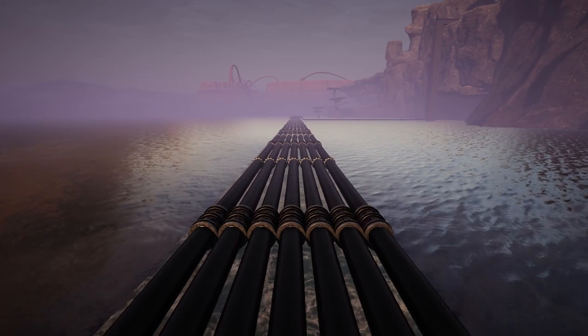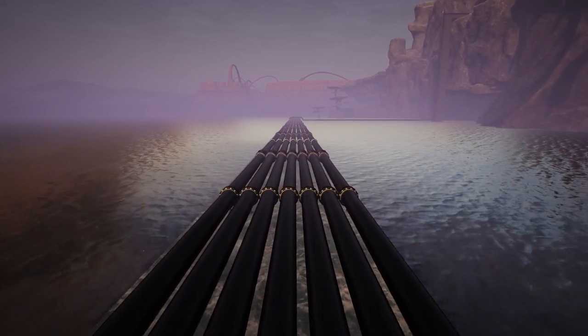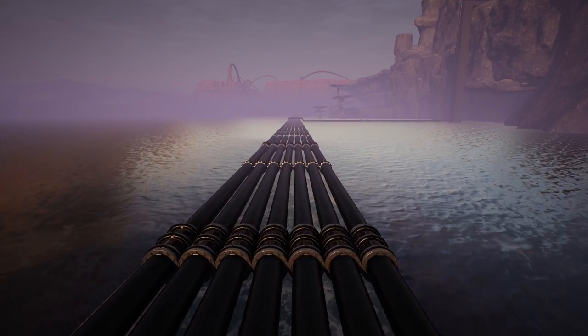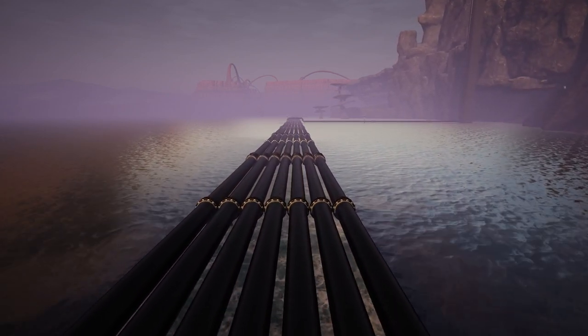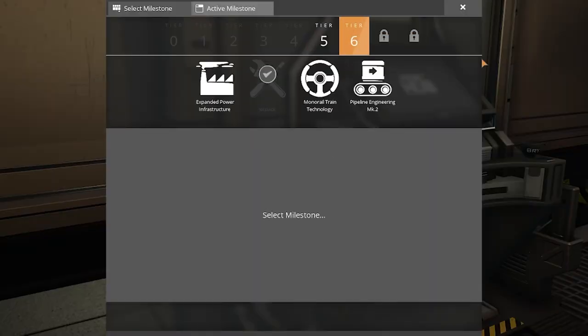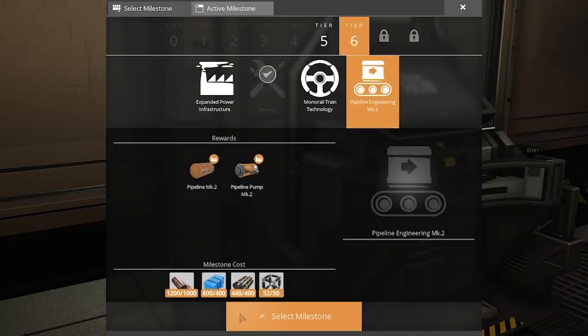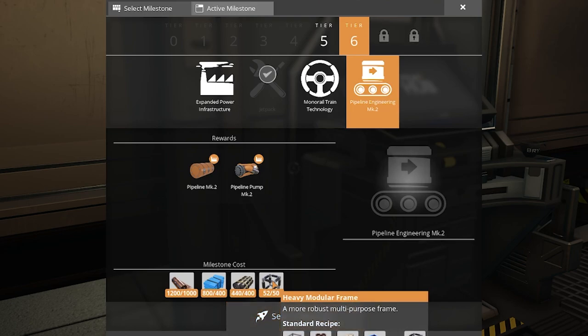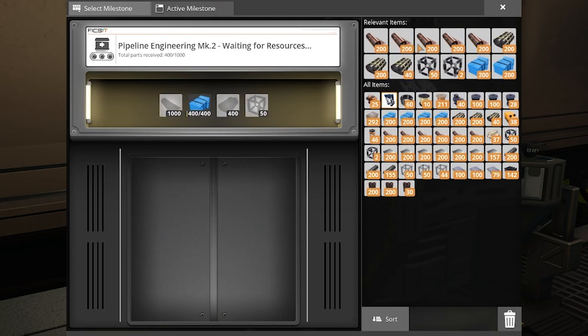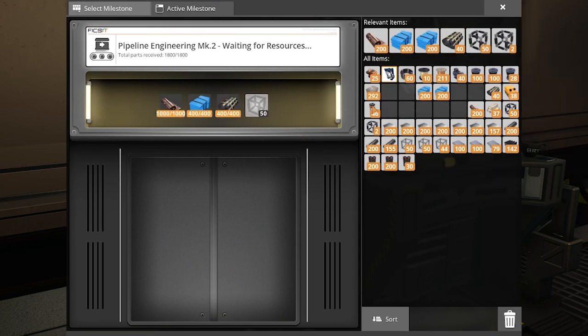The first thing I want to do today is upgrade all these pipes to Mark 2, because they are Mark 1 but on the input side they're receiving 600 cubic meters of oil per minute. So we need to go into our hub, go over to tier 6, go down to pipeline engineering Mark 2. Now that we're receiving heavy modular frames - which we did in episode 12 - click select milestone, insert them all and unlock pipelines.